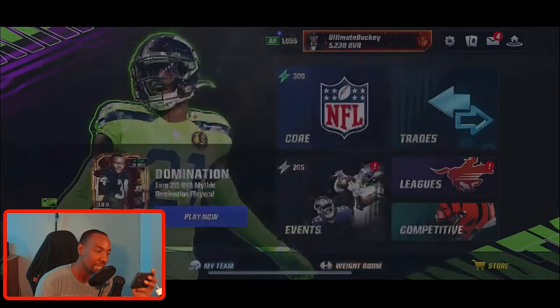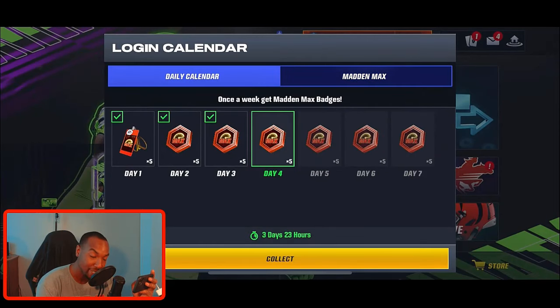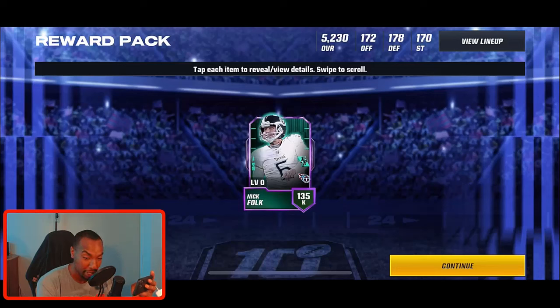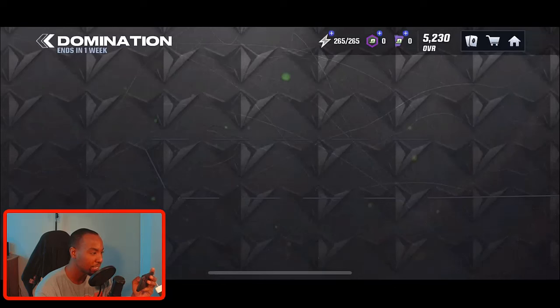I'm going to show you guys how you can get multiple iconics no money spent. Normally with these promos you can get two to three iconics if you're consistent with the challenges. When it came to the last Flashbacks promo I opened up my second iconic yesterday — we got the fullback, Blasting Game, who brought our offense up to a 172 and our entire team power rating up to 5230.